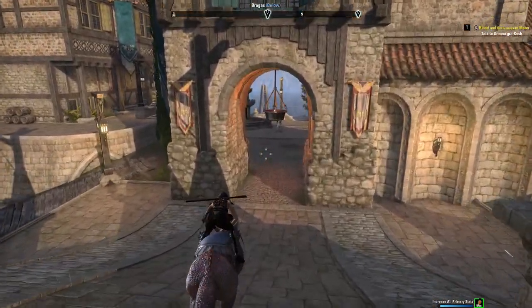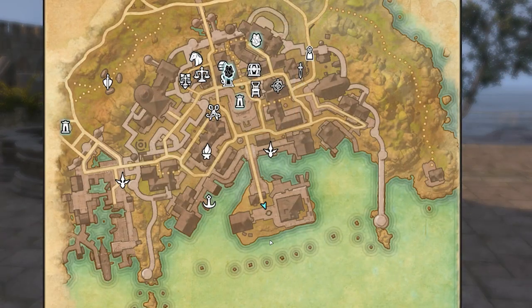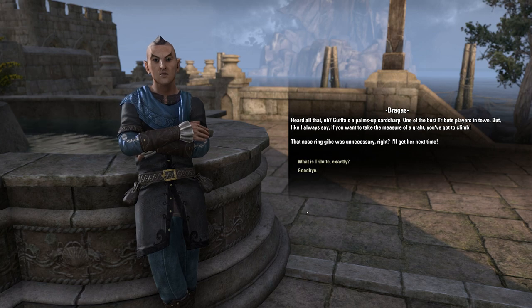When you get to Gonfalon Bay, you'll notice a really large bridge in the city that goes to a smaller area. Once you cross the bridge, you'll find a wood elf named Braggas there. Talk to him to kick off the quest that will unlock Tales of Tribute. You can honestly stop the video here if you just wanted to know where to find him.